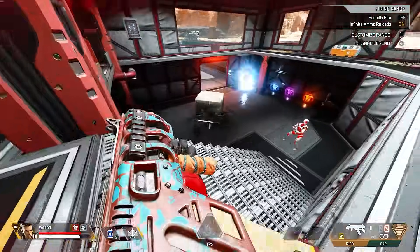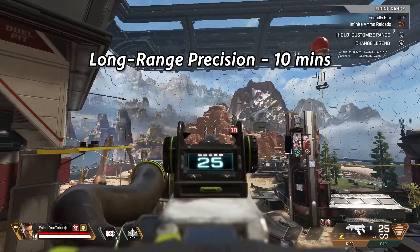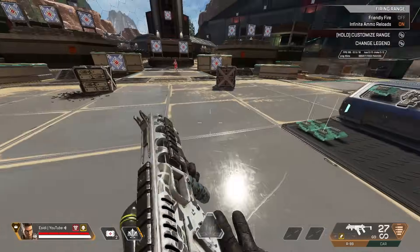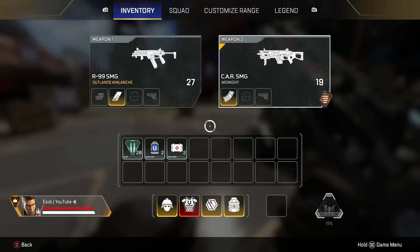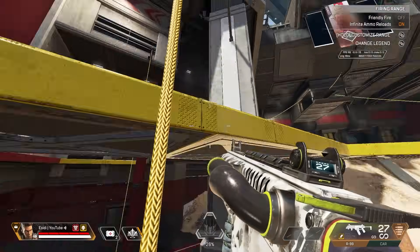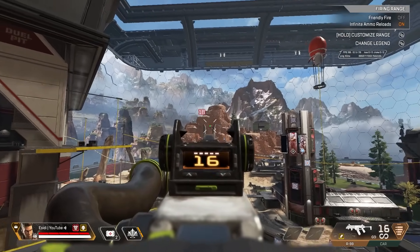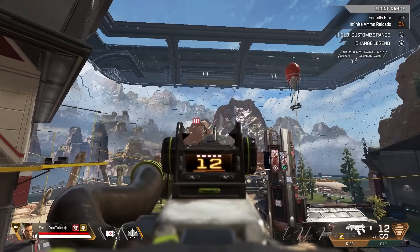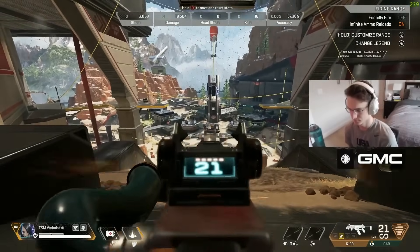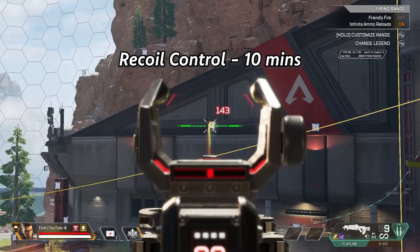Then he just runs around the firing range and tries to consistently one-clip the dummies while using movement and cover. Then it's 10 minutes of long range precision shots. He still has the same exact loadout — the R99 and the CAR with extended mags, but no sights. He goes back up to the ledge or all the way to the back of the range and switches between targets way off in the distance. This is supposed to help with your fine aim and making small movements of your right thumbstick accurately. Verhulst often recommends this aim drill in his livestream, so I focused on this a lot.